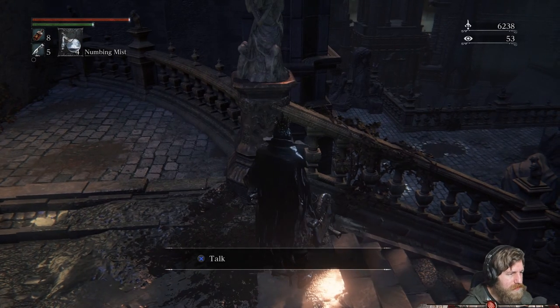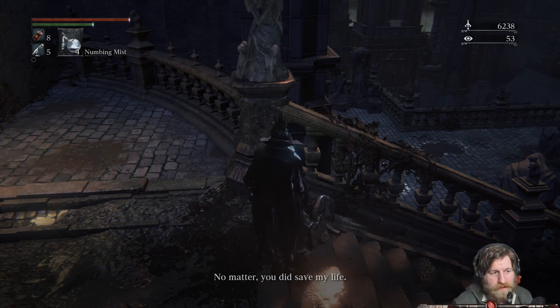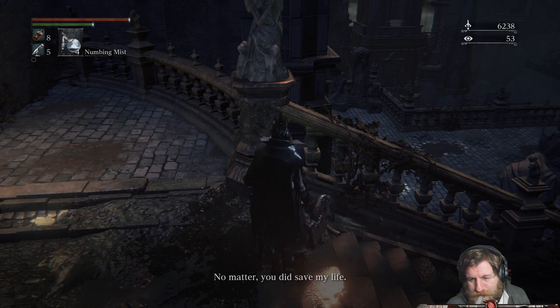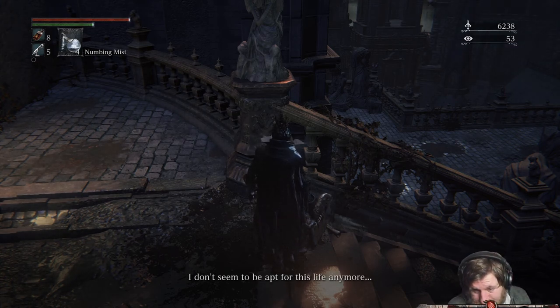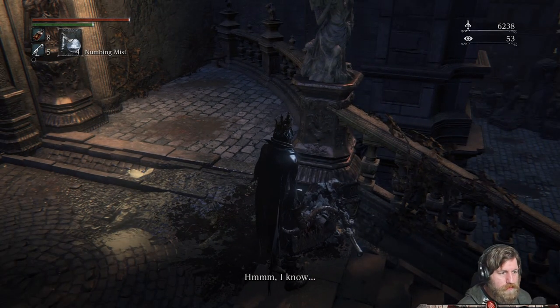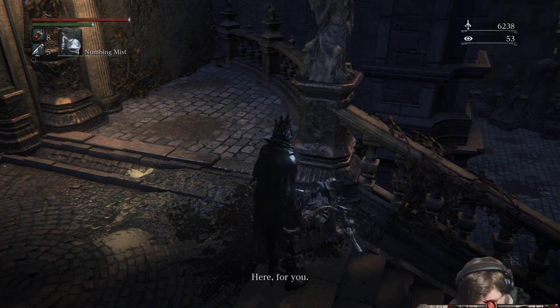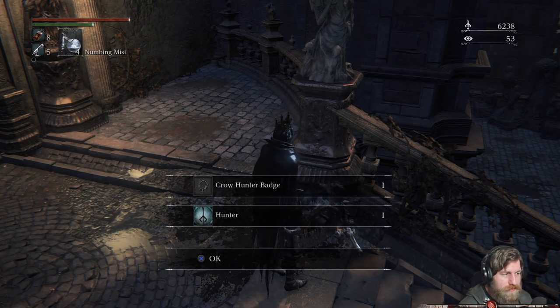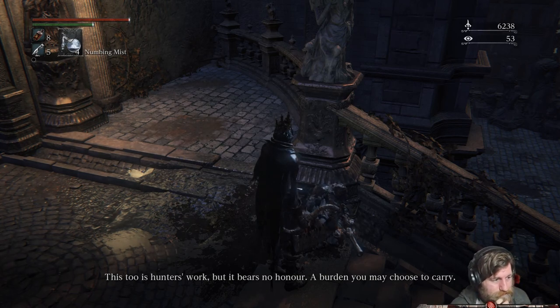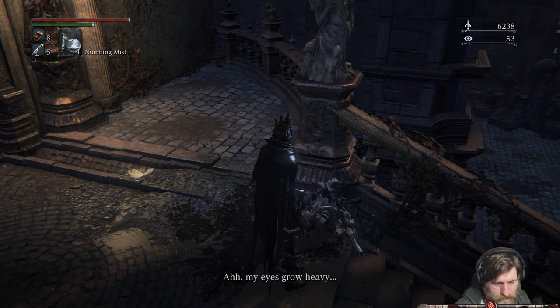Eileen: 'Don't you ever listen to your elders? No matter - you did save my life. I don't seem to be apt for this life anymore. My glory days were long ago now.' She gives us something and says: 'Hunter and crow - this too is hunter's work, but it bears no honor. A burden you may choose to carry - the decision is yours alone. My eyes grow heavy, let me rest a while.'